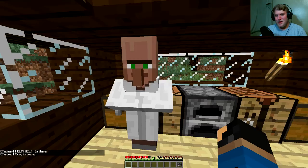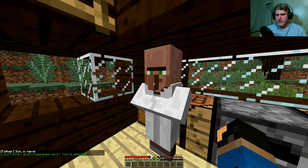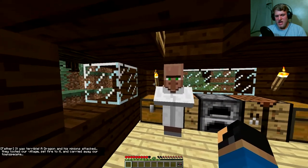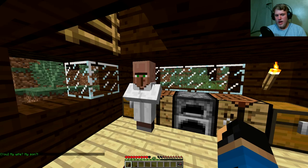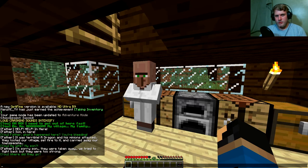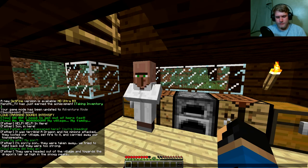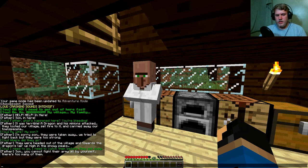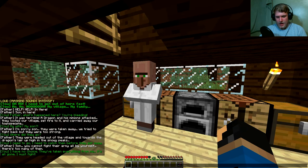Gonna give him that voice, I guess. 'Hi Son.' 'In here, Father! What's happened here? You're bleeding.' 'It was terrible — a dragon and his minions attacked. They looted our village, set it on fire, and carried away our townspeople. My wife, my son — I'm sorry, son. They were taken away. We tried to fight back but they were too strong.' 'Where did they go?' 'I will find them and I will kill them.' 'They were headed out of the village towards the dragon's lair, up in the high snowy peaks. I need to go — I need to catch them before they get away.' 'Son, you cannot fight their army all by yourself. There are too many of them.' 'Not anymore.'